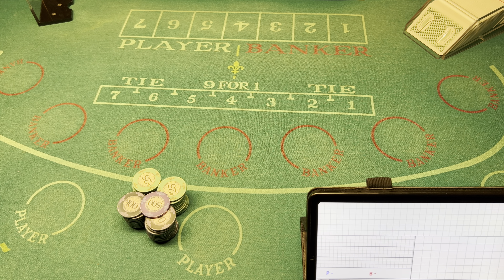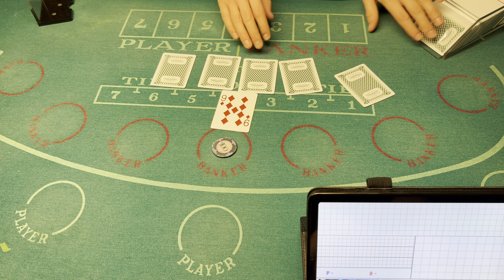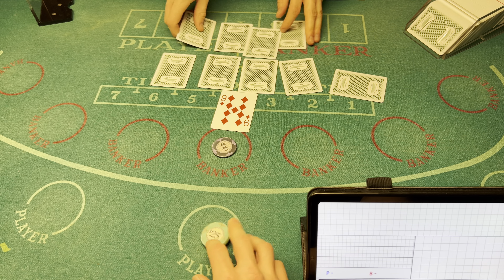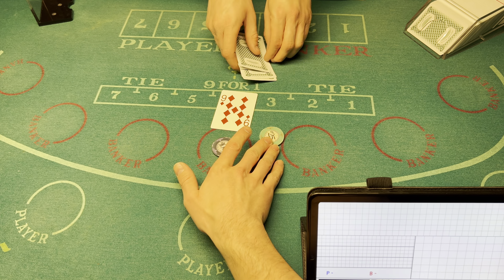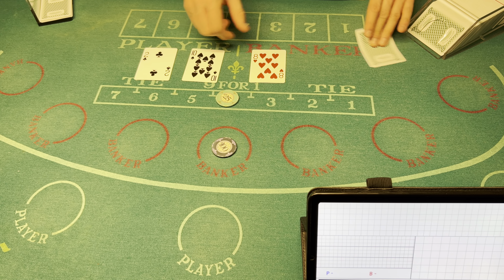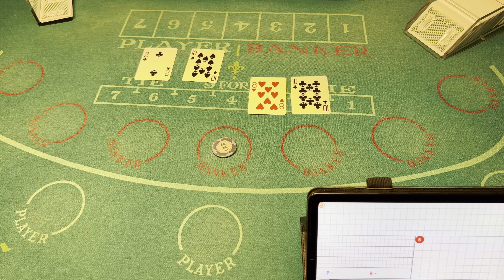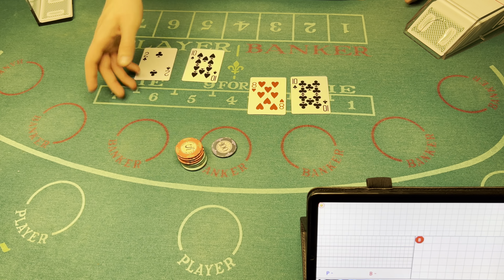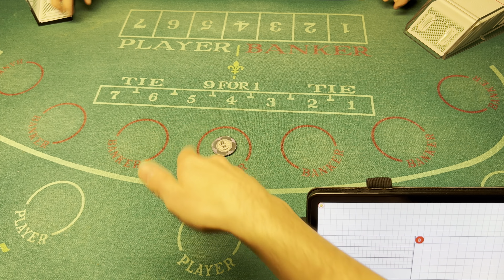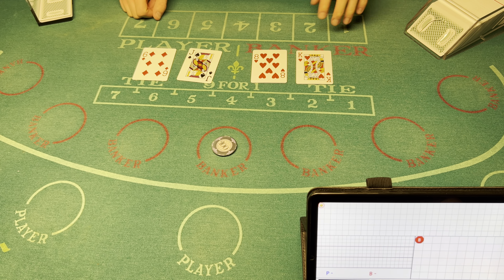Let me know in the comments what you guys think. Let's get started — I'm gonna start with a banker bet of $100 and I'll cover the tie just in case we get lucky. Natural eight! Banker bets will be paying five percent commission. Natural eight again!